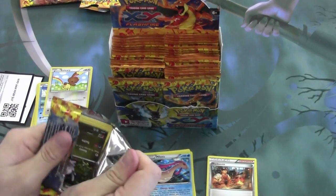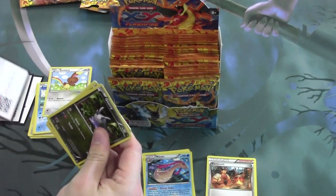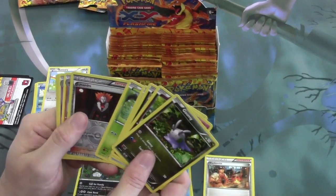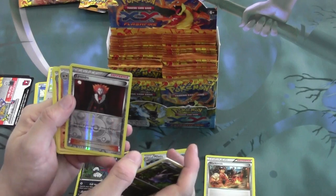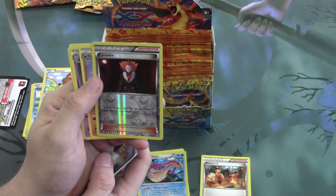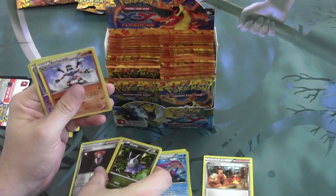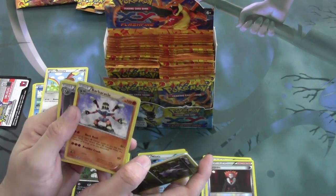Let's move on to our next pack. Our Reverse is Lysander, one of the new supporters in this set. If you guys are familiar with Pokemon Catcher, you'll know this card — it allows you to switch one of your opponent's bench Pokemon with their active. That is pretty excellent. And our Rare is Barbaracle.